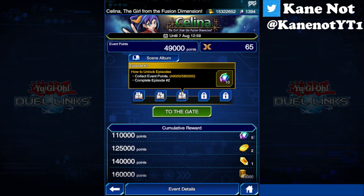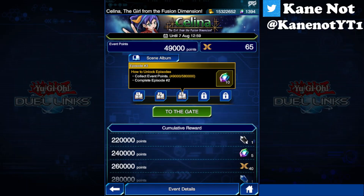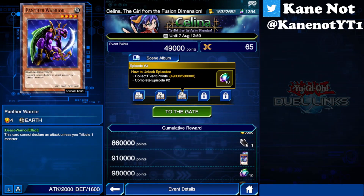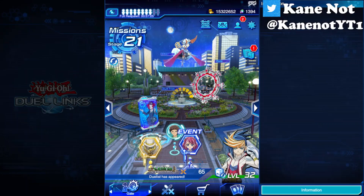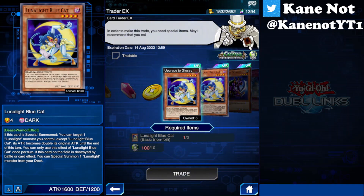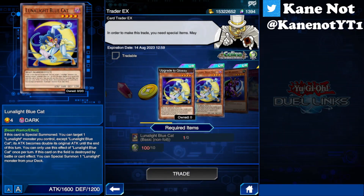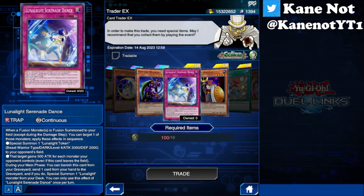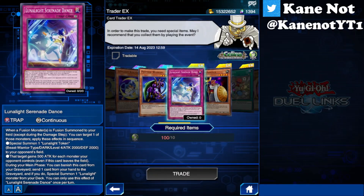If you go to the cumulative reward system, you can see that there is also a prismatic print for Lady Panther, as you can see on screen right now. As well as a prismatic copy of Panther Warrior - I would actually enjoy having Panther Warrior as a prismatic card because it would look great in the Joey deck. Aside from that, you've got the event keys and also the EX Trader for Selena's rewards. The cards you can trade are basically the upgraded versions for a glossy or prismatic copy of Luna Light Blue Cat, as well as a single copy of Luna Light Serenade Dance. I would advise you to reserve this until near the end of the event if you did not obtain your second or third copy of Luna Light Serenade.